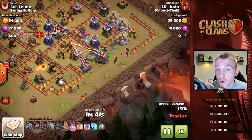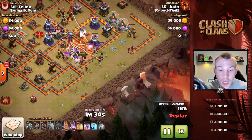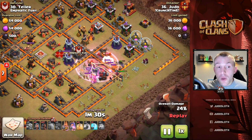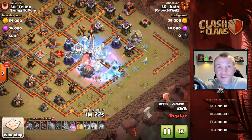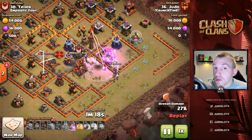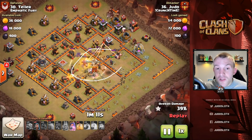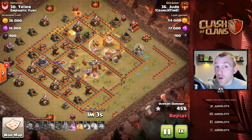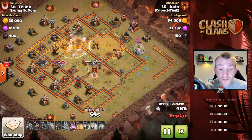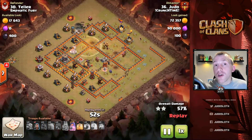I'm using the wall wrecker again, but you could use wall breakers or a jump spell — whatever you want. I've created the funnel; I held back on the queen because there was a good chance she could walk, and she nearly did, but she comes into the middle of the base. We're going to take down the CC and get all of the splash damage defenses, which means that mass troops like hog riders can work well. The king is also going down at this point — but I want to protect the kill squad, so whilst everything is still alive I get the hog riders in to take out the defenses and keep my queen alive as long as possible for cleanup.